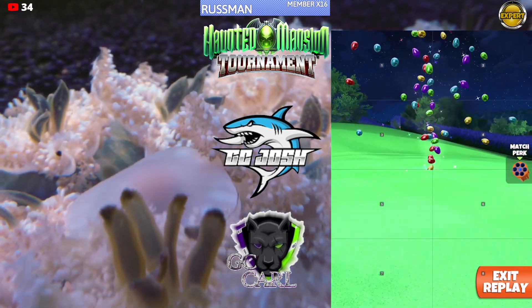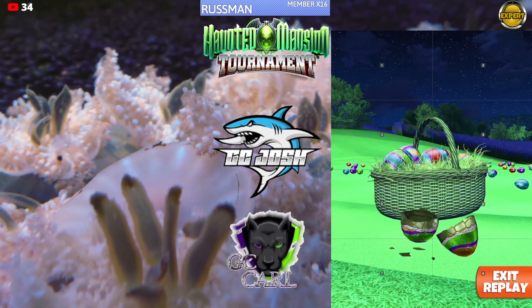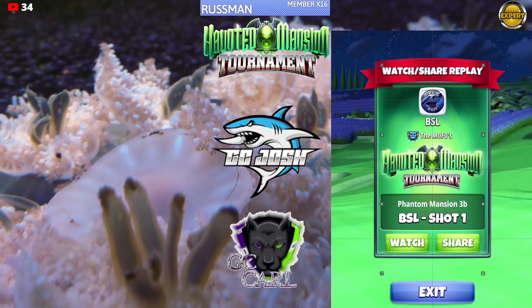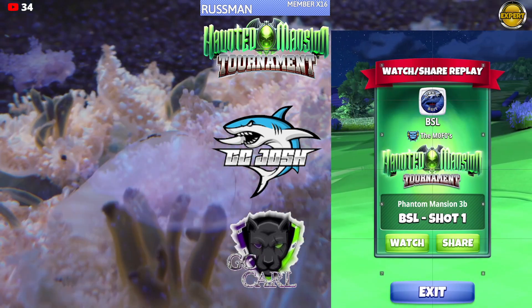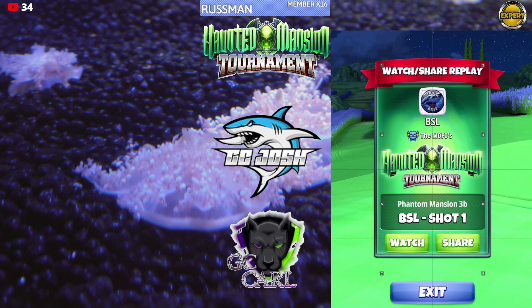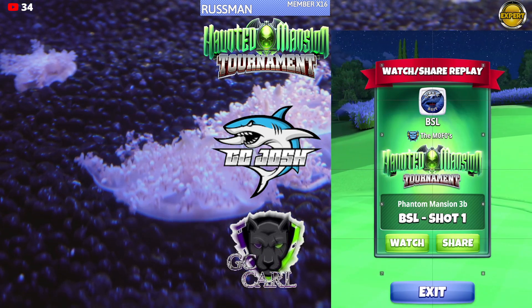Really good opportunity here for a hole in one on hole number 7. You can use any P2 plus, side spin 3 plus, win 4 plus ball. Good luck — hope you get the drop. We'll catch you on the next one.